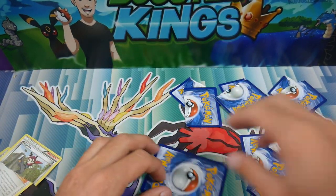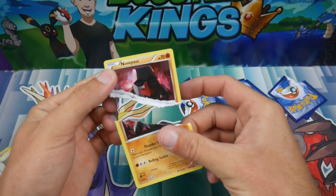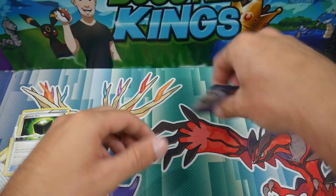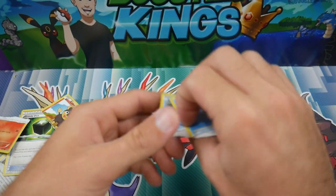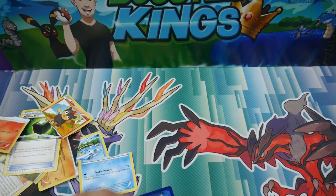Let's have a look at what we ripped. We ripped a Ninja Boy, we have a Nosepass, we have a Greedy Dice, we have a Litleo — oh no, big sad Litleo — and then we have a Carbuncle. So we did really well on that one!